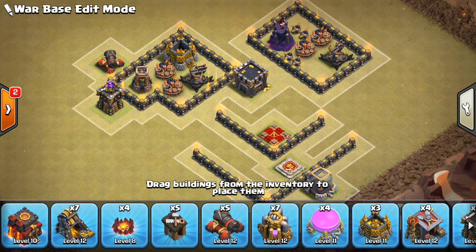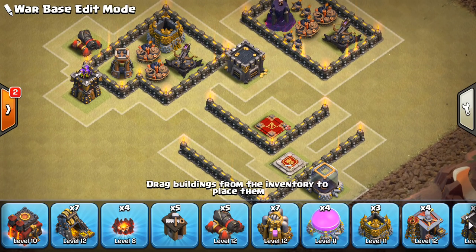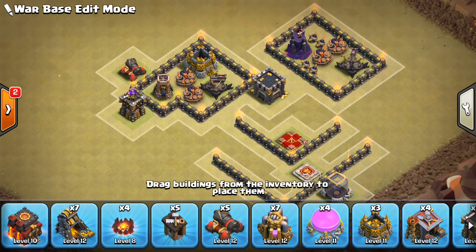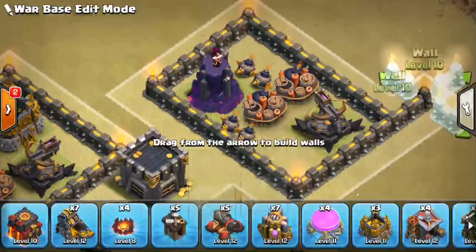If they just want to bring a small kill squad to take out your heroes, make it so they don't also get the bomb tower. You can see on this base — which is kind of a skeleton of a base, a very raw design — it's far away from your king and your queen, so the attacker has to bring a big kill squad if they want to get both your bomb tower and your queen. Because the bomb tower is essentially a giant bomb, but they know where it is, so don't give them the opportunity to take it out while also taking out your heroes. You want to use the bomb tower in a double giant bomb set.